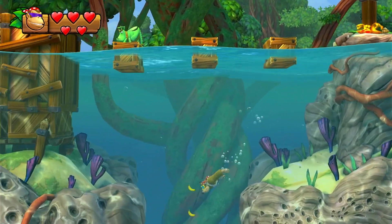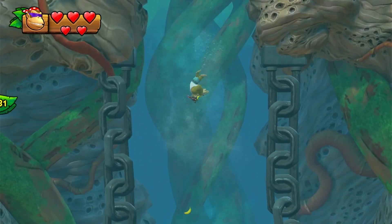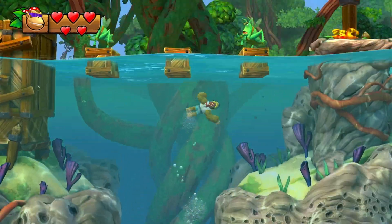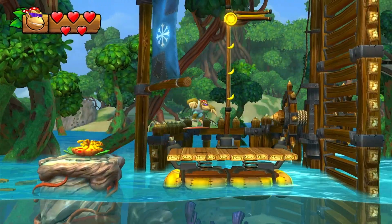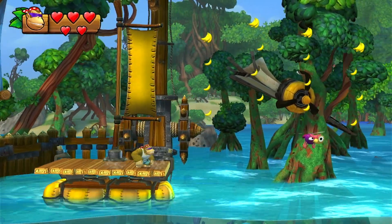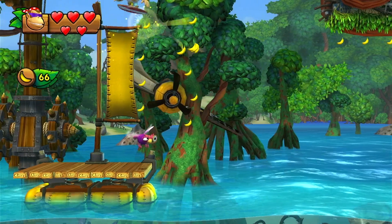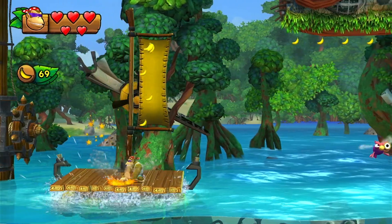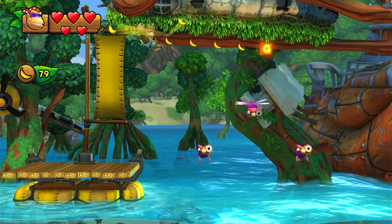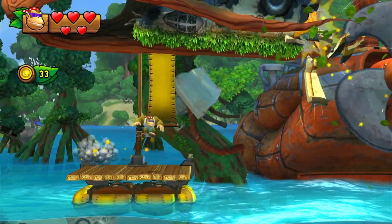In normal mode you would need a certain partner Kong to get down here, but with Funky you can just spam his underwater attack. There's a lot you can do with Funky that you wouldn't be able to do with DK — he's just got a lot more moves.